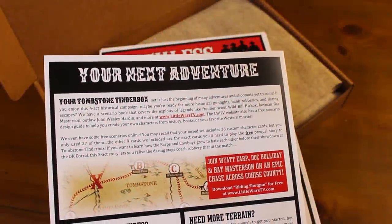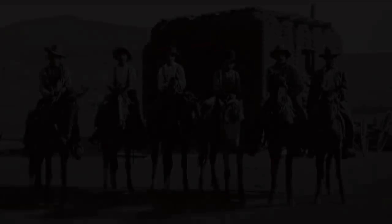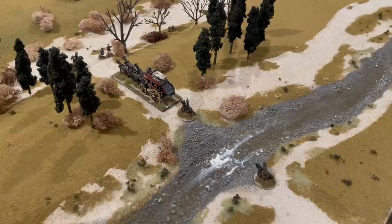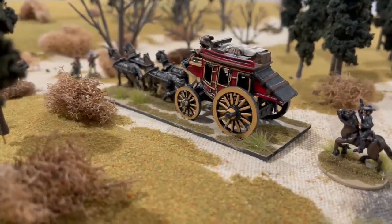And when you're done gunfighting in Tombstone, don't worry. You can use all the components of this starter box to explore more historical scenarios with Indian Scout Wild Bill Hickok, Lawman Bat Masterson, or Outlaw Billy the Kid. We have so many more adventures ahead, and the Tombstone Tinderbox opens the door to all of them.